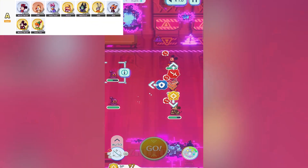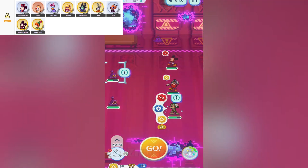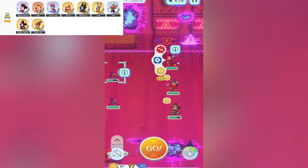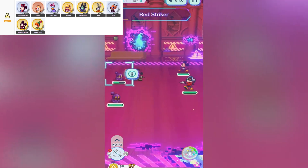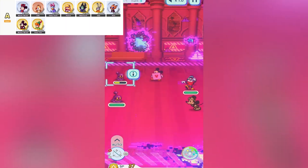First up, we've got Carnival Minnie Mouse. While she might not seem like a heavy hitter at first glance, her role as a support character is fantastic, especially early on. She's great for healing and curing poison, which is a lifesaver when you're dealing with tough enemies that like to throw status effects at you. Sure, her healing numbers aren't breaking any records, but she's incredibly reliable and gets the job done when you need it most.